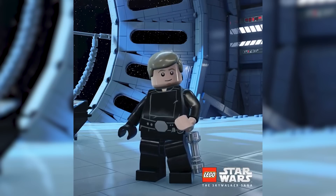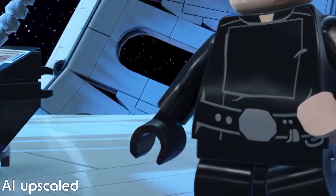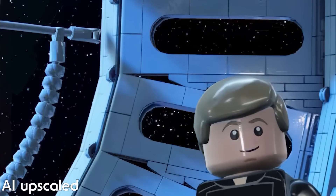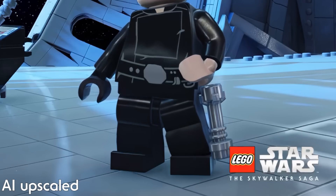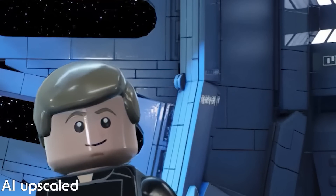We also have Luke on the Death Star 2 at the end of Return of the Jedi. As you can see, this is the Emperor's throne room — you've got his throne to the left and his window, with X-wings flying past it. The fact that we're going to be able to see that happen is really cool. Just look at all the LEGO bricks making up the floor and the window — it's exceptional.